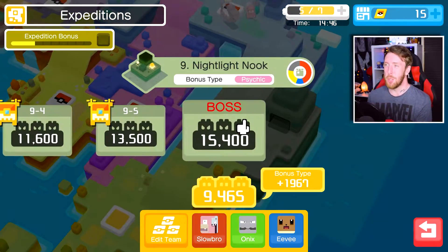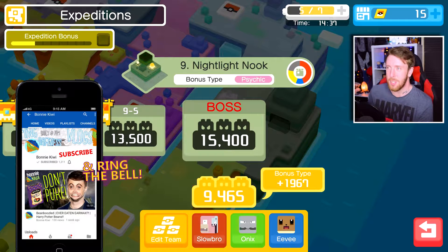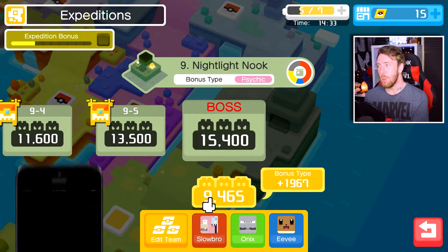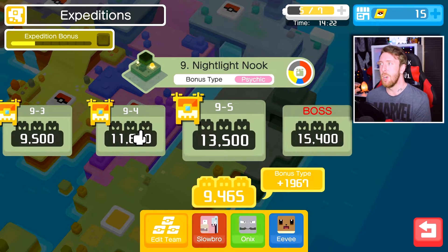Just hear me out. So if you jump into an expedition, if you're going to use the autoplay, make sure it's an expedition you can win because you're not there to do your strategies and your best methods. So don't go for one much higher than your Pokemon's team strength. My Pokemon's team strength is 9,465, and because I have Slowbro, which is Psychic, in here, I get an extra bonus of nearly 2,000, which is awesome because he's such a high level — he's like level 70. So if I go to one, I know I'm definitely capable of winning.